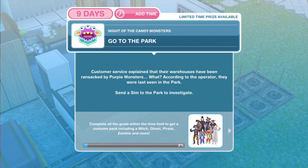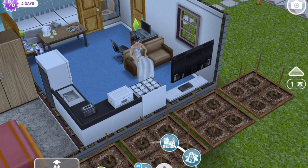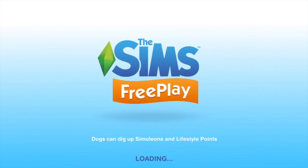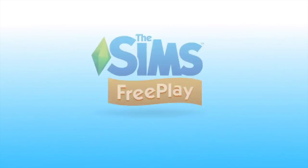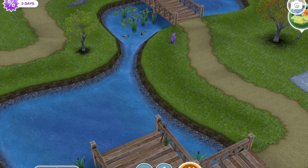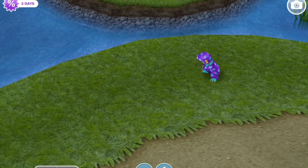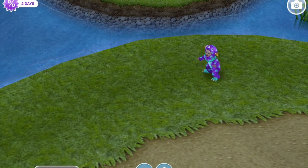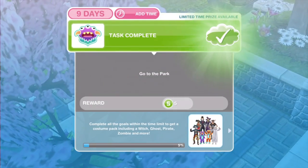Now we need to go to the park. Customer service explained that their warehouses have been ransacked by purple monsters, and according to the operator they were last seen in the park — send a sim to the park to investigate. These purple monsters are the cutest things I think I have ever seen in Sims Freeplay. They are little toddlers dressed up. We can win these costumes within the quest if we continue. We just need to go into the sim tracker and whistle someone over.